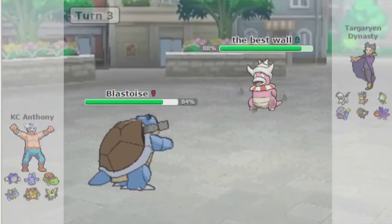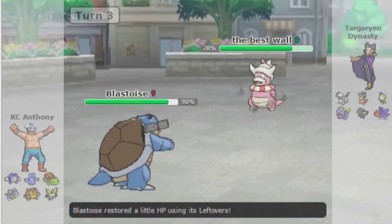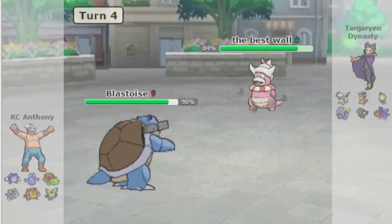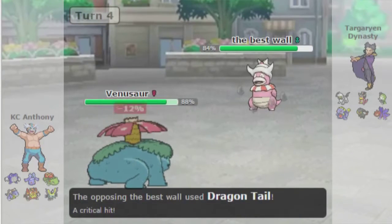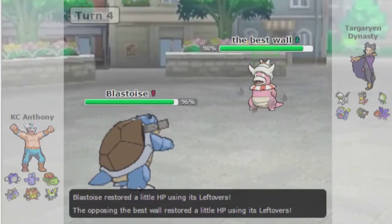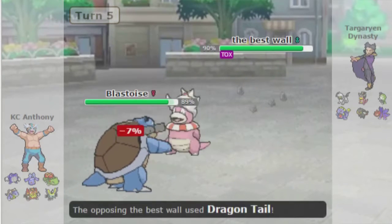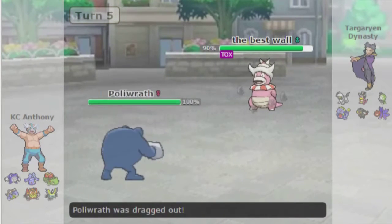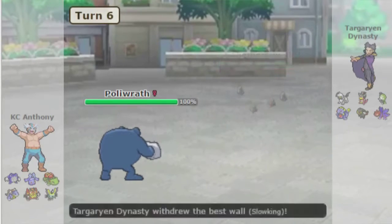I'm going to try to save Bronzong for Meloetta later, but I'm probably not going to get the opportunity since it's so low. As I go to Venusaur, I see Dragontail, and he Dragontails me back out to Blastoise, which is kind of okay. I take this opportunity to Toxic it — I mean, I could have done that two turns ago when I had switched out. Here I make a bit of a questionable play.